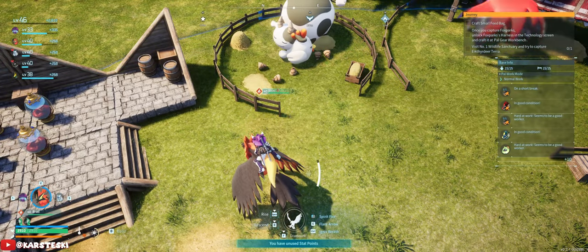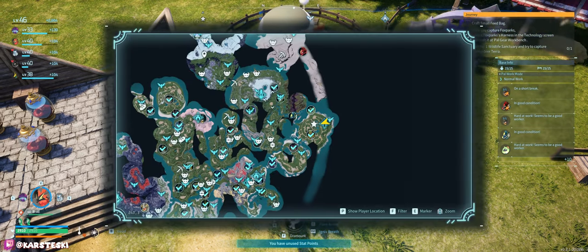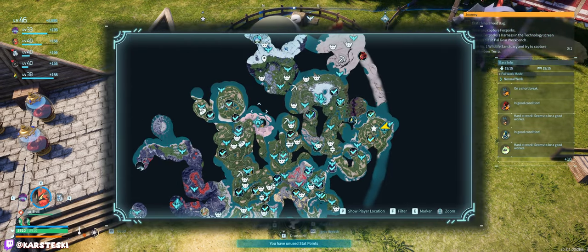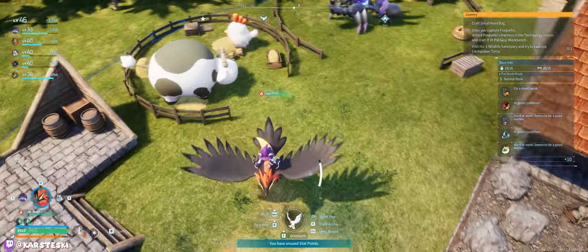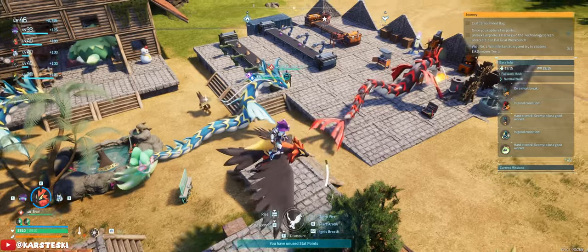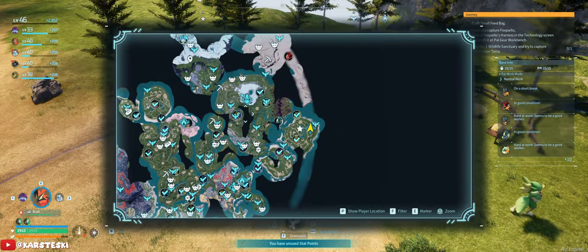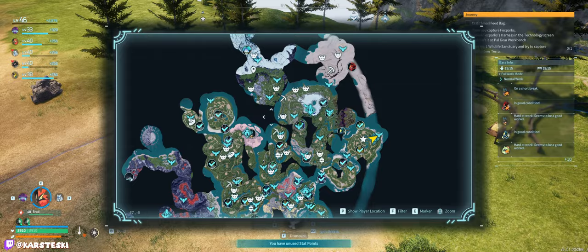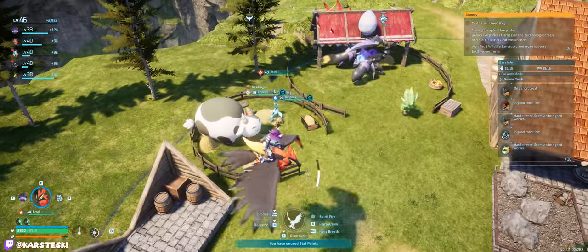Welcome everyone to the next video. Today I really want us to go to a bunch of caves and get those Bellanoir slabs for summoning the new boss. We got one already, so I'm thinking we just go and run straight through caves and make sure we try to get those slabs as quickly as possible.